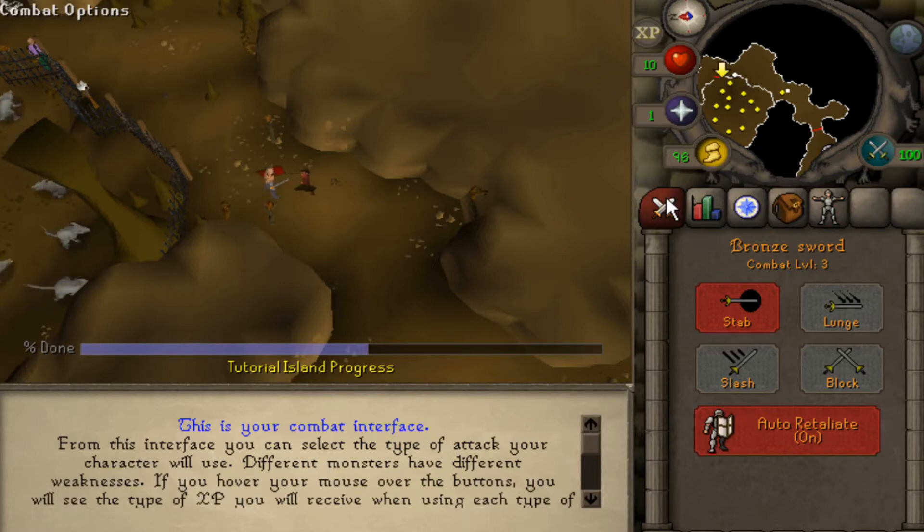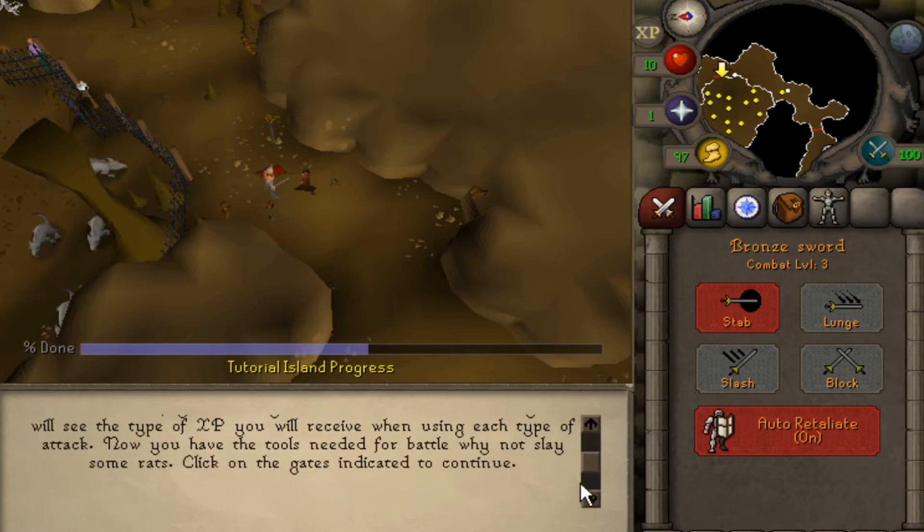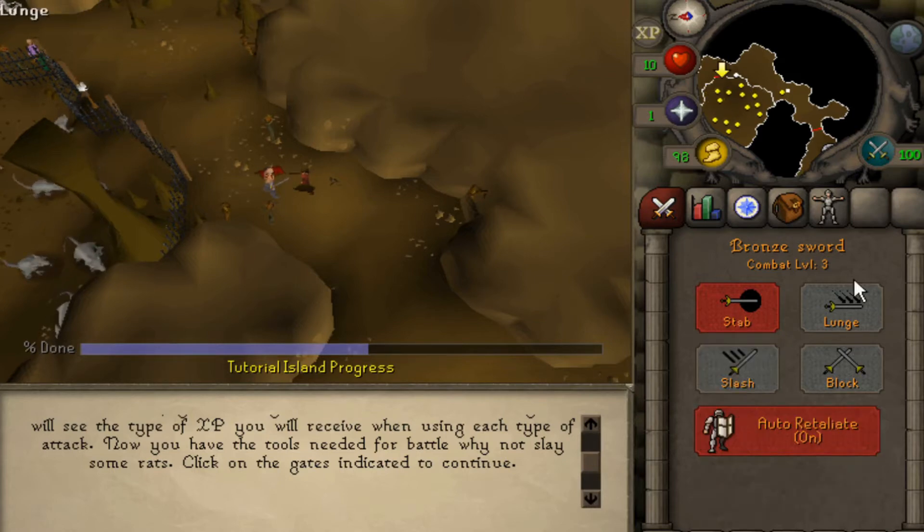Select the type of attack your character will use. Different monsters have different weaknesses. If you hover your mouse over the buttons, you will see the type of XP you will receive when using each type of attack. Stab. So what are your thoughts so far?